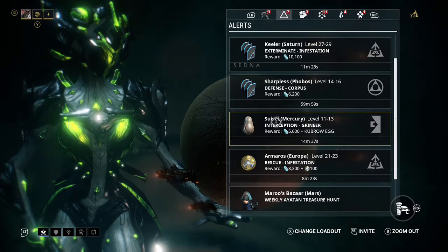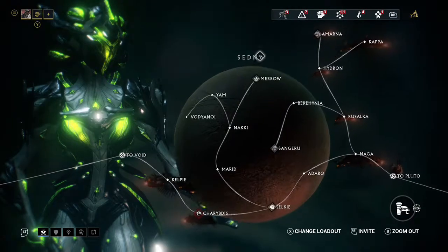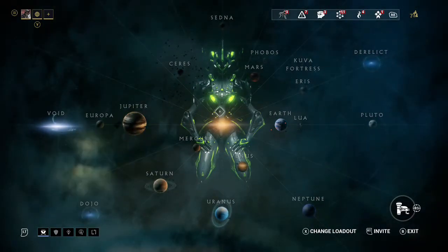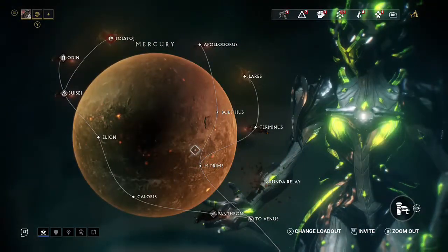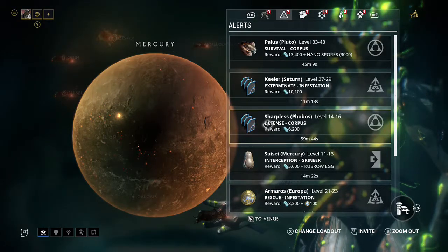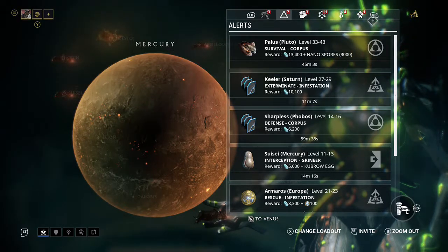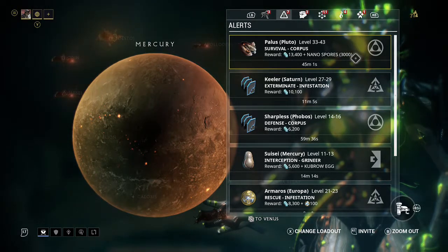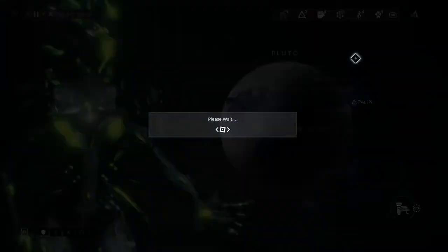Nonetheless, if you don't know where any of these places are, instead of backing out and looking through this giant map of planets and spaces as well as different territories on the maps, you can just go into your alerts. If you're on Xbox it's going to be RB; if you're on the computer you're going to have a different control screen, but it should tell you up here in the top right. You can just click A for Xbox users, and it'll bring you to that section of the map and attempt to start the mission.